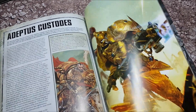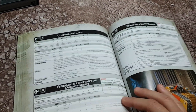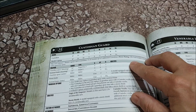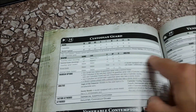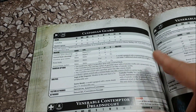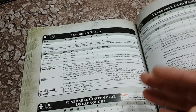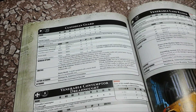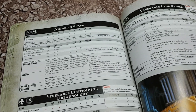Custodians - Talons of the Emperor. They've got an extra wound, up to three wounds with a two-up save and toughness five. They were nasty before and they're nasty now. Custodians have lost Eternal Warrior - it's no longer a thing - but they have that extra wound. You can still give them Storm Shields for a three-up invulnerable save, which works exactly as it did before. The only way to get past an invulnerable save is through mortal wounds.